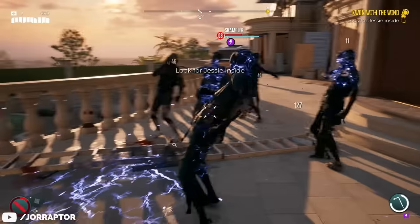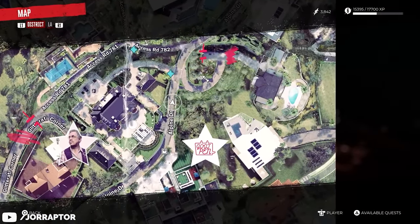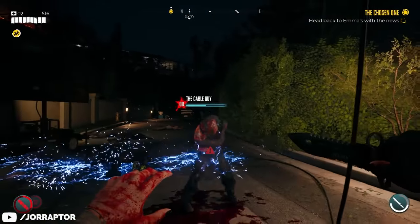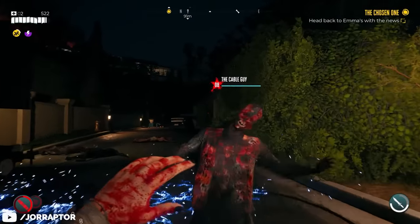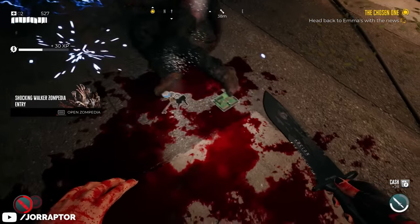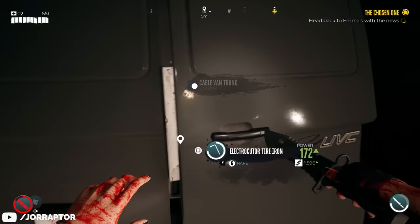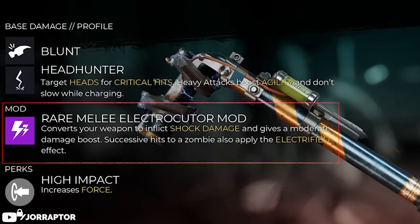After grabbing the knife, continue with your main quest. Upon returning to Bel-Air you can grab a second and really powerful rare weapon from another lockbox. Make your way through the goat house, because on the street in front of it is another named enemy called the Cable Guy. He'll release a shock blast every so often, so steer clear of that. Turn back down the other end of the street once you have his key to open up his van and get the electrocuter tire iron, which already has a rare electrocuter mod on it — better than the shock weapon you'll have crafted as part of the main quest.